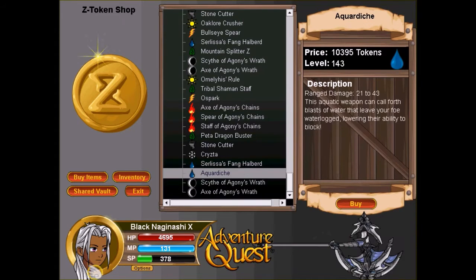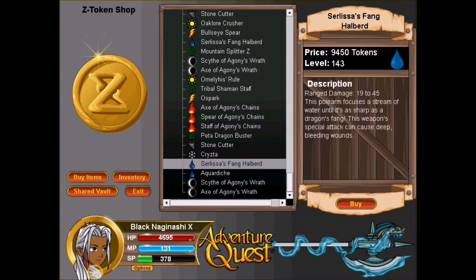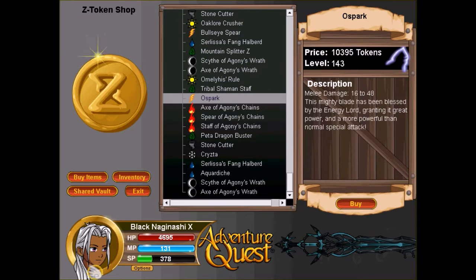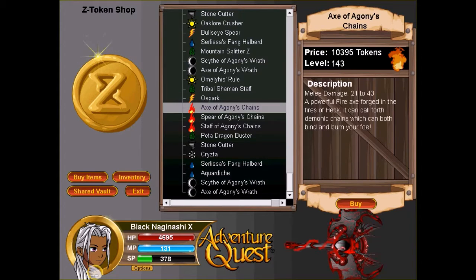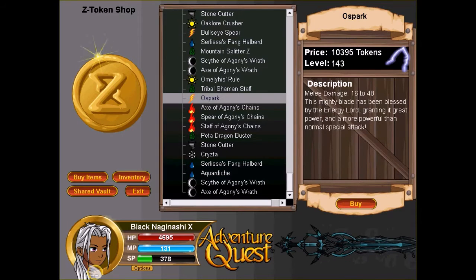These weapons cost about 13,000 Z-tokens and for the cheaper ones around 143, you're going to get a great deal. I recently bought Old Spark a few days ago when the sell price was still high — around 12,000 — and I didn't know the discounts would come that quick. So I sold Old Spark and bought it back, gaining 2,000 Z-tokens. Same with Ebony Sapi Form — I sold it, bought it back during the discount, and gained another 2,000 Z-tokens. Really useful.